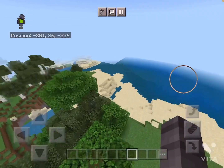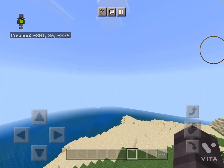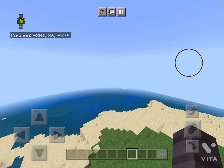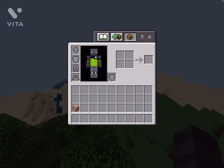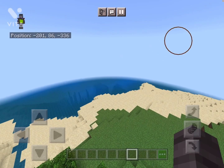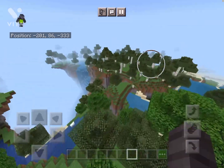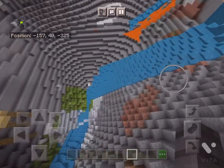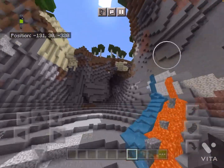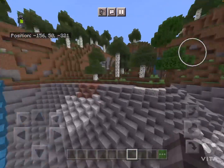Hey guys, today I wanted to show you how to get this very cool cut — like a canyon thing. It kind of looks like it got exploded, but it didn't. Sorry I haven't posted a video in a while, I've just been getting lazy. I wanted to show you how to get this crazy thing — there's a giant waterfall, lava, and it gets cooler.